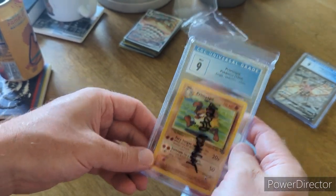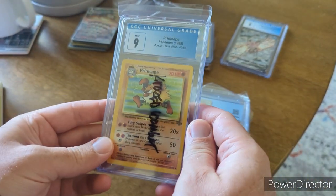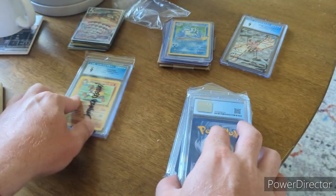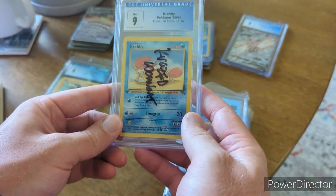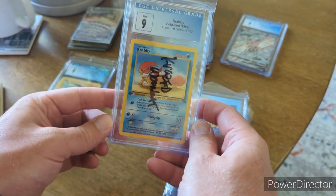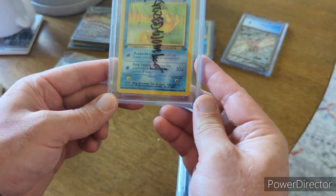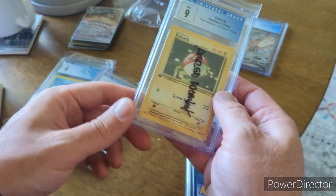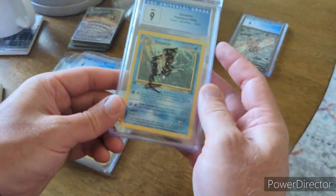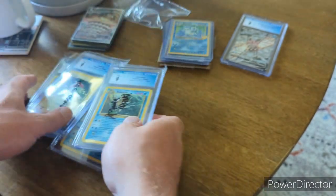Primeape again — I love Primeape. I think this was the first Primeape released, from Jungle. So there's a Primeape in a 9 — 1999 Primeape in a 9, love it. Not a first edition but still great. There's a Krabby First Edition from Fossil in a 9, a Psyduck First Edition in a 9, and a Voltorb First Edition from Rocket in a 9.